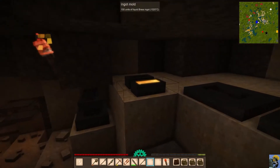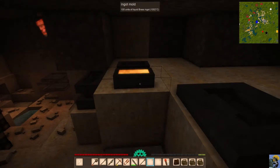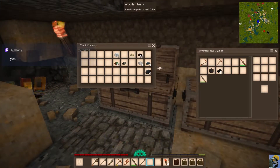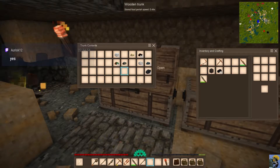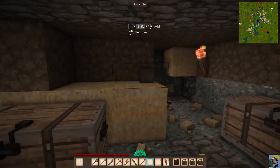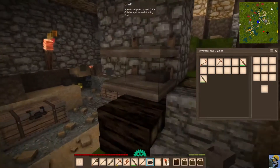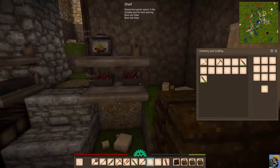Am I waiting for this to cool before I can pick it up? I think I am. So that's going. I have 11 copper. I'm going to put the charcoal back and take this crucible and just set it there for now. We're waiting for that to cool. While that's doing that, let's eat — we need to eat — so let me just nosh on this and then put the bowl back over here.